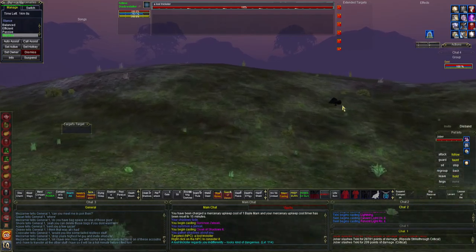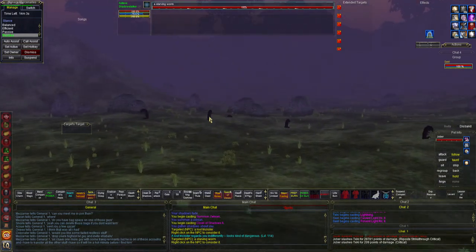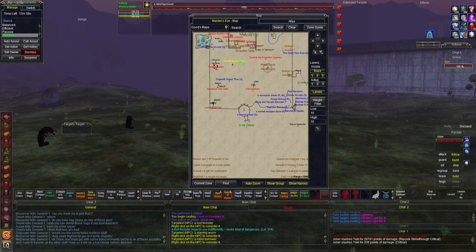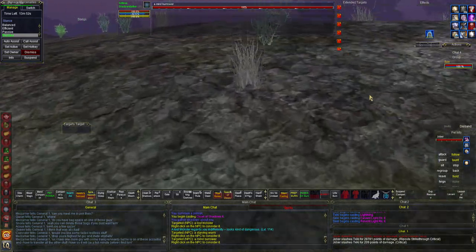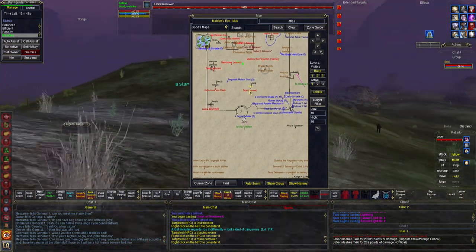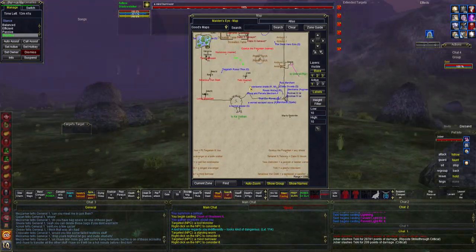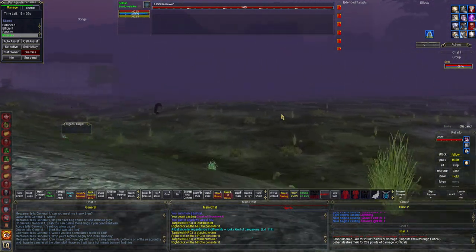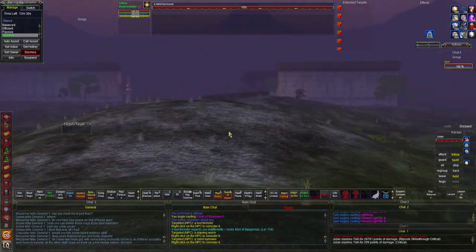I've got nothing left to clear that's a robe, so I will work on these guys — the mine burrowers. They are placeholders for the Worm Namdros, so that's it. I've got those two left and we'll be done with Maiden's Eye. I'm probably into the 50 or 60 clears for the robes and no spawn at all, so we'll move over to the worms next.